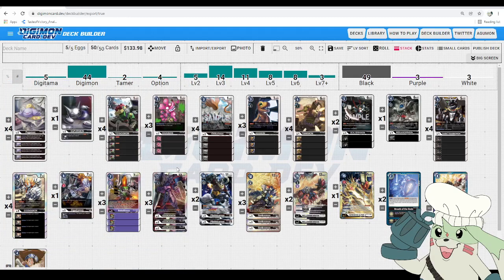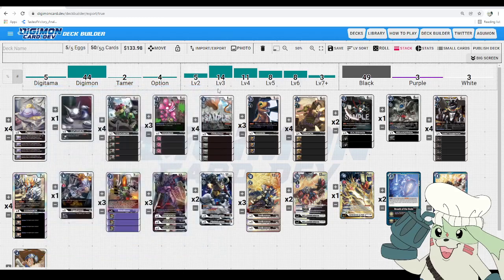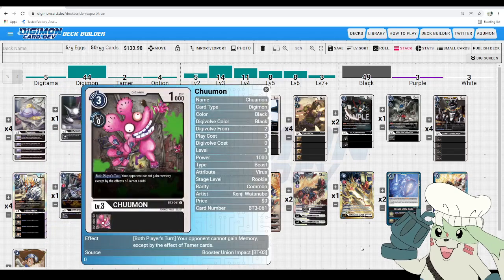We move to our Rookies, of which we're running 14 — a nice number to draw in opening hand and get that draw. First up, we have Toy Agumon, which has Reboot: in the opponent's active phase, this Digimon becomes unsuspended. Toy Agumon is amazing because at the Rookie level, being able to give anything Reboot is really powerful — it lets you swing early without fear of being swung back at. That's amazing early aggression, which is why we definitely want to max that out. We do have some Megas that have Reboot naturally, but you'd prioritize going into a different Mega.